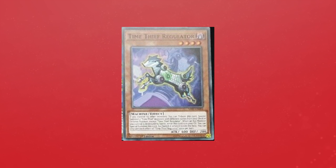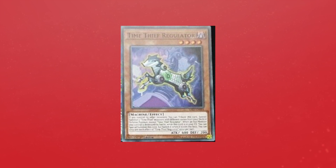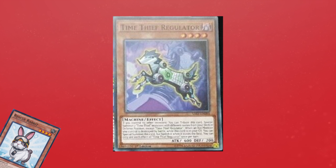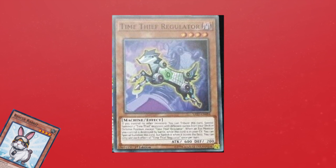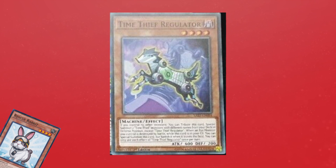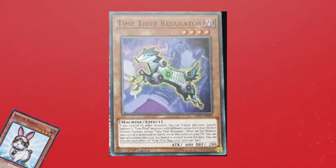To start, I want to talk about the Rescue Rabbit of the deck: Time Thief Regulator. It is a level 4 dark machine effect monster with 600 attack and 200 defense. If you control no other monsters, you tribute this card to special summon two Time Thief monsters with different names from your deck in defense position, except Time Thief Regulator. So it's basically a Rescue Rabbit — that's honestly quite crazy. You don't typically see archetypes get Rescue Rabbits, and it's mind-boggling because it's a 1-card rank 4.